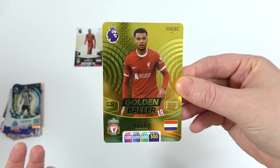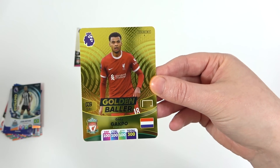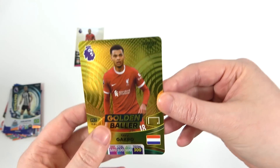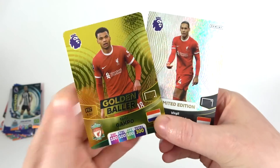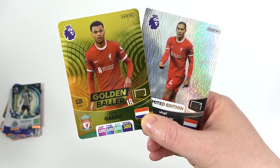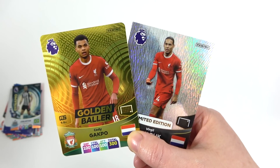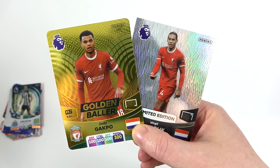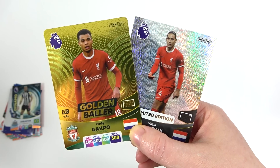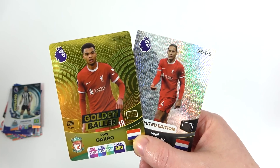I can't believe they've actually made this card — it's just incredible. Last year the Golden Ballers were on point and I didn't think they could up it anymore, but each year they get better. What is it going to be next season? We did get the Gakpo from our starter pack. If you want to guarantee yourself a Gakpo or a Rashford, go and get the starter packs. We got a very Liverpool-heavy starter pack, which is quite interesting! There we go — that's our starter pack for the brand new Adrenaline XL 2024 collection, and we'll see you next time. Bye!